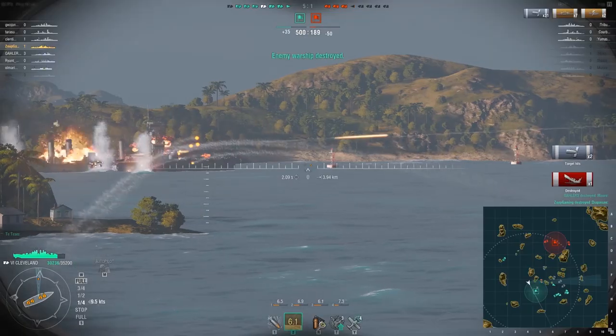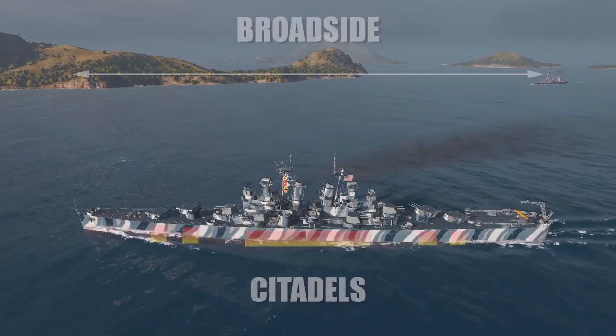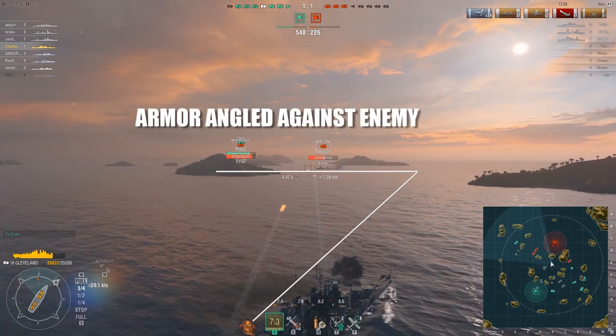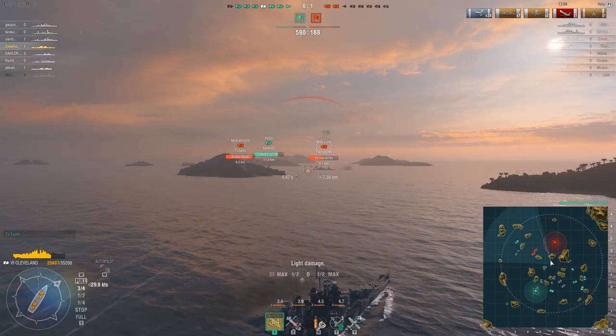You need to be careful with your cruiser. While your armor is decent enough, it's no match for a battleship's shell. You need to protect your citadels — the boiler room and magazine compartments. The best way to do this is to stay angled and never show your broadside.